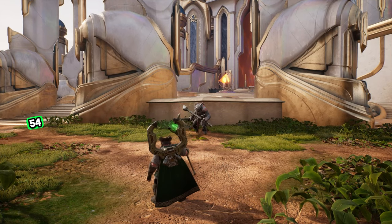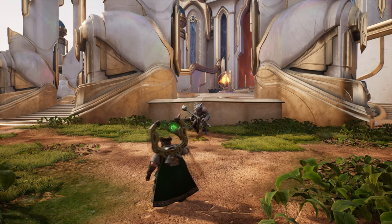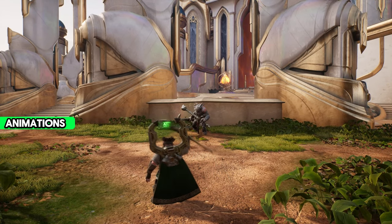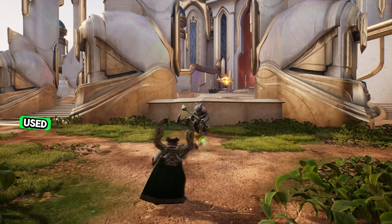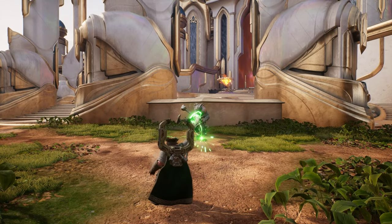His basic attack is going to deal 54 damage and then it'll increase by 60% bonus physical power, which is pretty normal — all basic attacks in the game are this way. The cool thing to mention is the animations: whenever he swings his staff around, the animation will come from a different direction even though it's going to lead to the same spot. If that's not something you're used to, get used to it visually, because it might trip you up. Just make sure the crosshair is on the person.